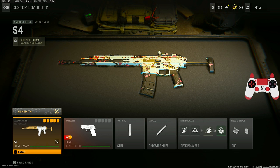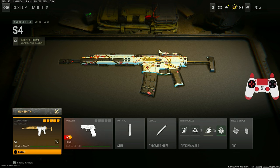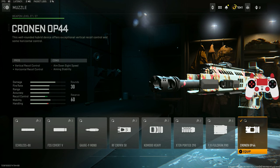The next weapon is one of the best DLC AR weapons added in Modern Warfare 2 — the ISO Hemlock. This weapon is just so good. It kills so quick and has incredible TTK, especially with this class and these attachments. Even though it got nerfed a couple of times, this class will definitely help you get crazy easy nukes.